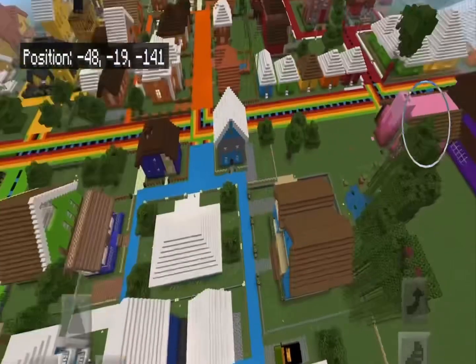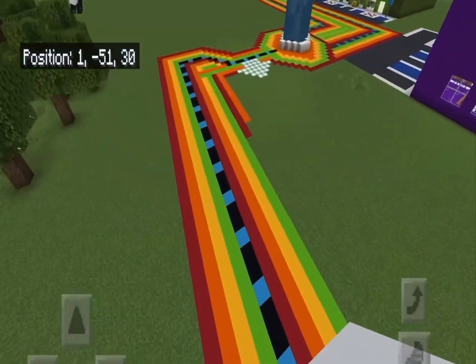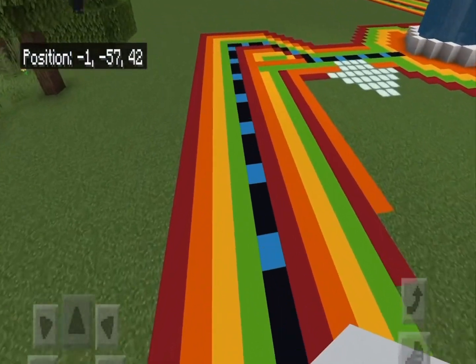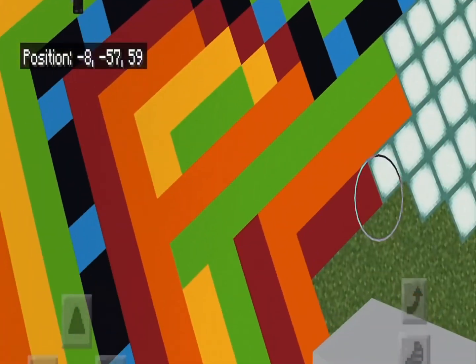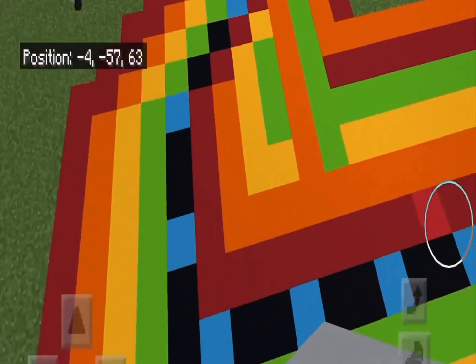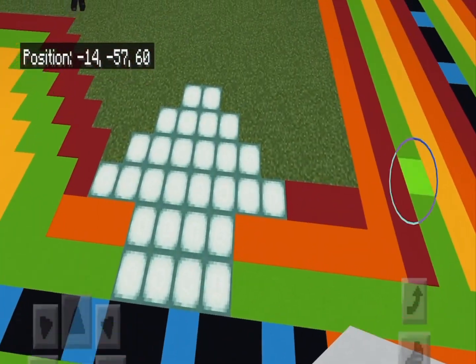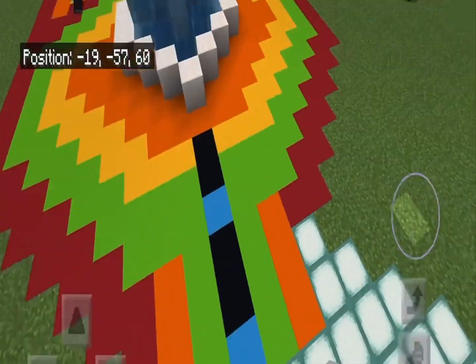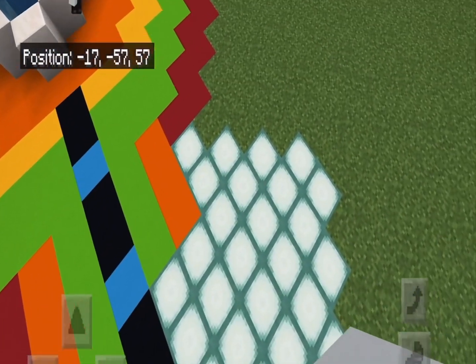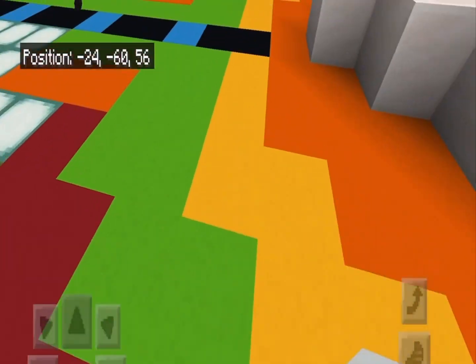Well, that is it for the Rainbow World neighborhoods. Kind of the city over here — when you drive out here, this is a hard road to make. It's kind of a fat, wide road. And this is also a one-way road, so there's a big arrow that you can only turn right — you can't turn left here.